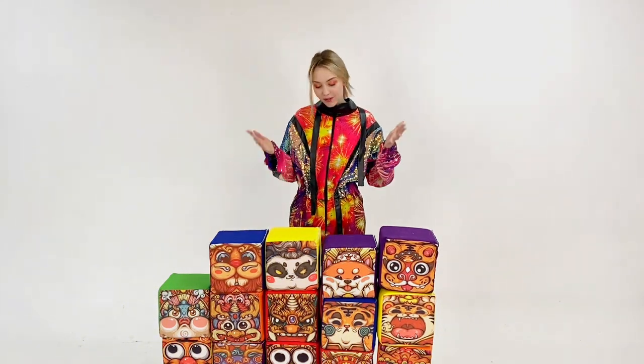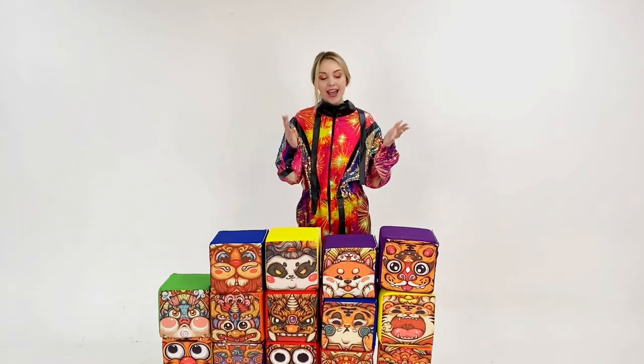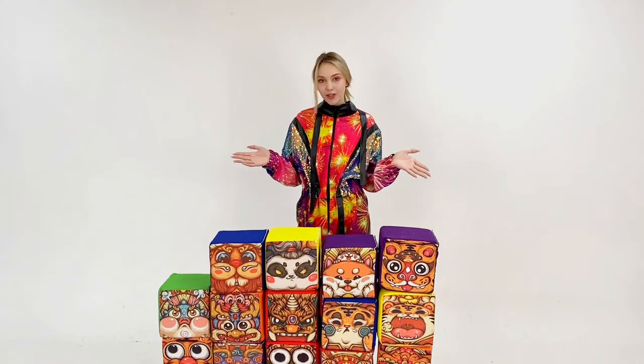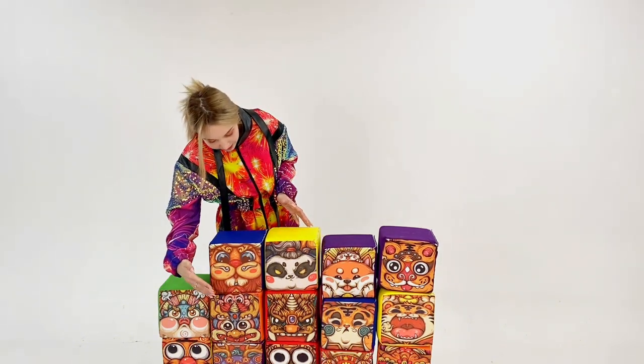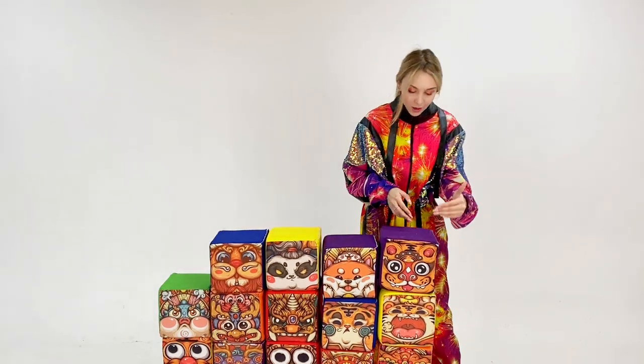The first option is to divide the children into several teams and give them the task of arranging our totems by colors: yellow, green, blue, and purple. The second version of the game is to distribute our cubes and ask them to collect them according to the symbolism of the totem: seals, dogs, and bunnies.